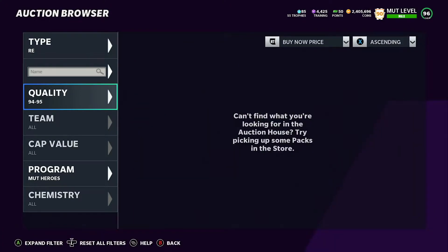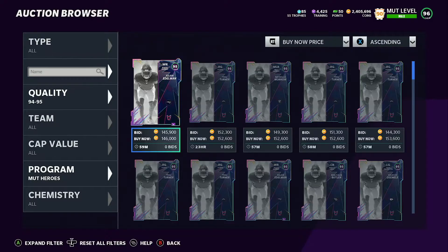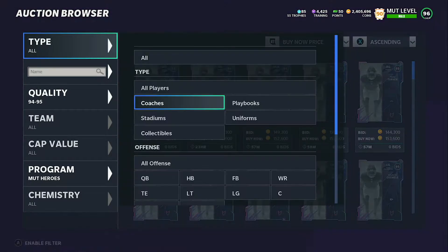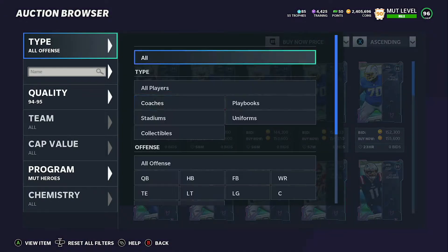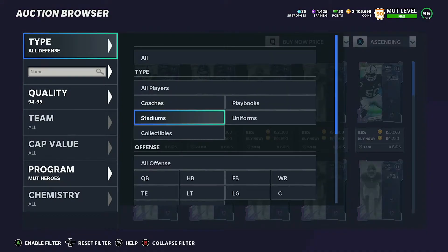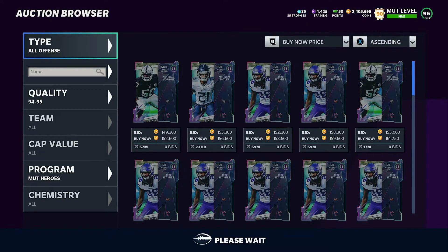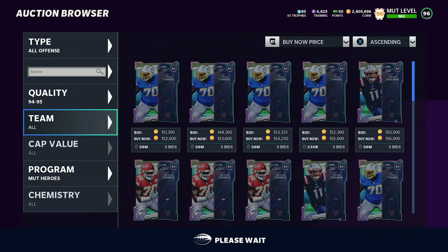What you're going to want to do is go here to a 95 overall and get it for around 130 to 150k. I'm going to look for like 140. What I would recommend is go buy one of these, sell one of your guys for 400k — that's a free like 250k.